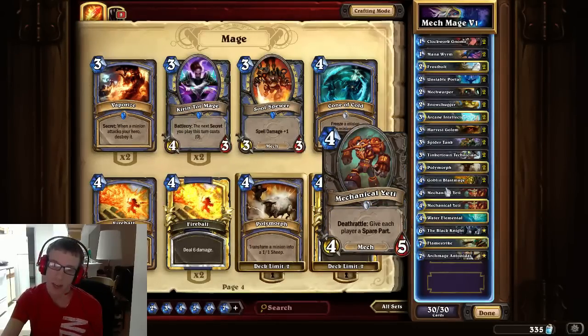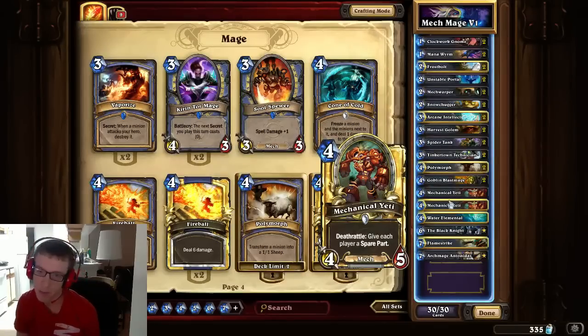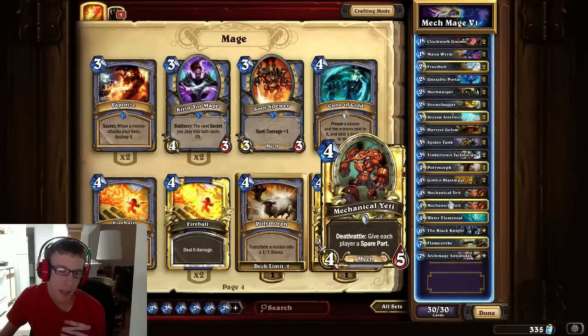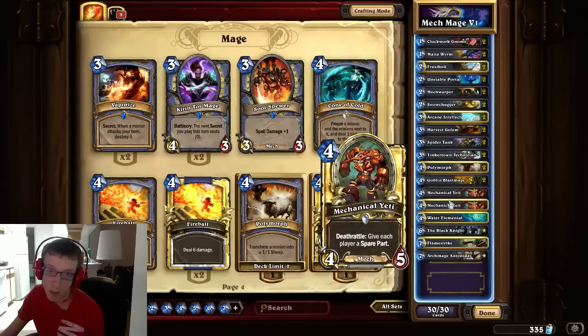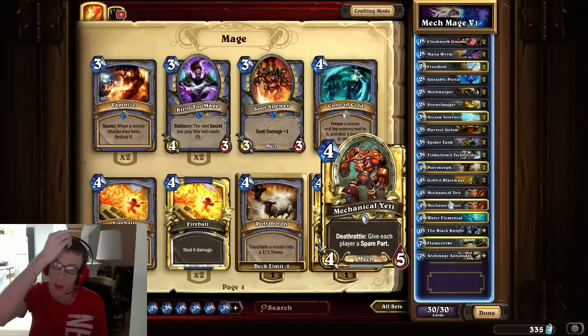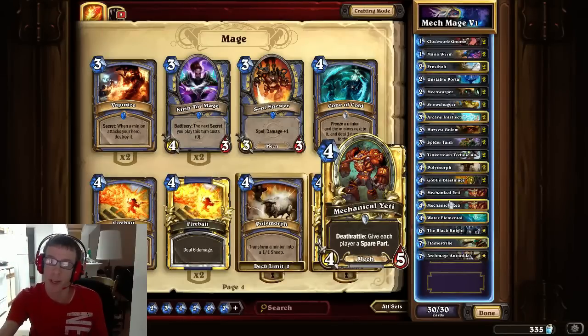The Mechanical Yeti is like the Chillwind Yeti but it's a mech now — a 4/5 mech — and its Deathrattle gives each player a spare part. It's a bit iffy because your opponent gets a spare part too, but you also get one, which is important for Mana Wyrm and more importantly for Antonidas.